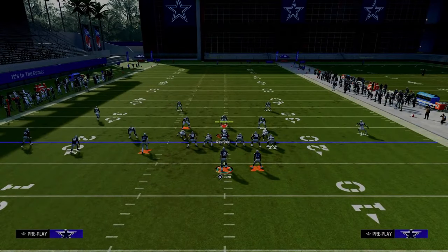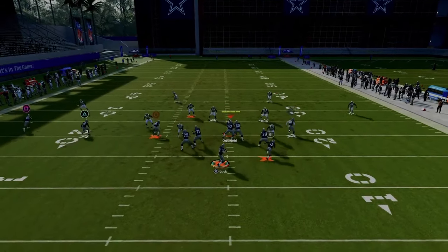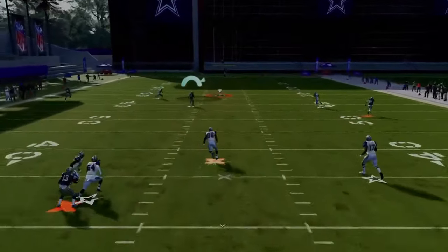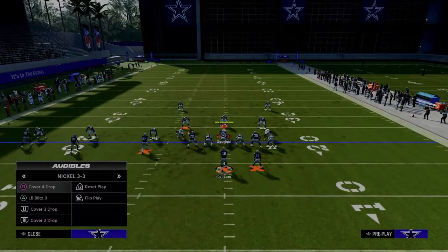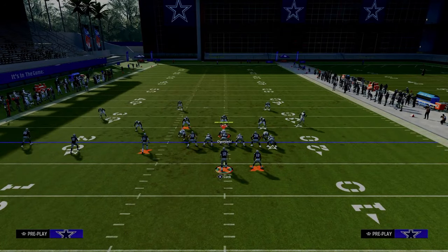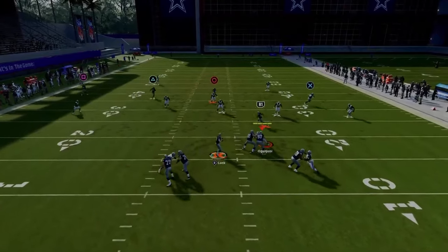Against double Mabel, if they don't have a middle third, this is going to be a really good route combo. The seam streak right up the middle can absolutely shred cover two. If they're running double Mabel and don't have a deep middle third defender, this can very easily be a one-play score.